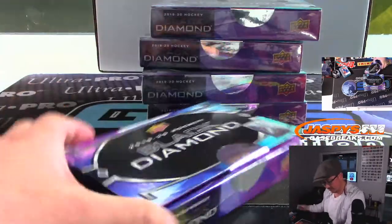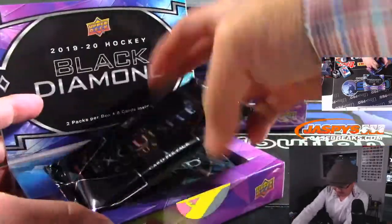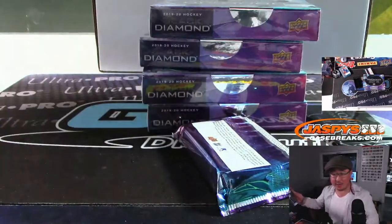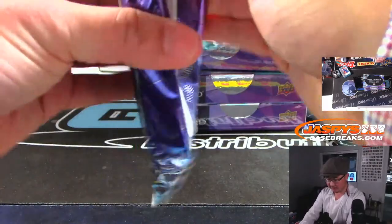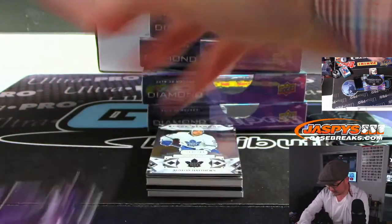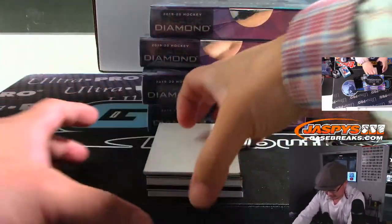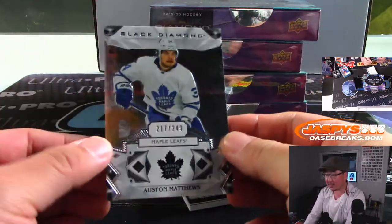Yeah, I like the box color this year — a little more flair to it. There's the exquisite pack, and there's the pack right here. Ian, you have a question about transcendent — we'll take a look at that after this break. This is a blank card right here to hide the hits a little bit. Alright, first guy is Auston Matthews.